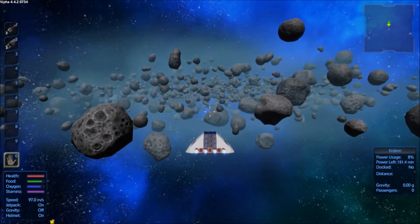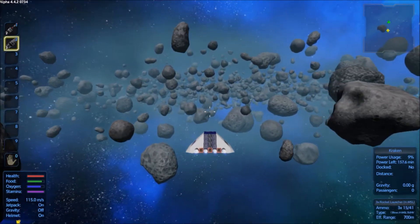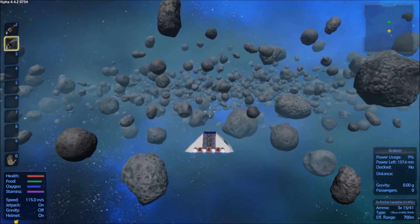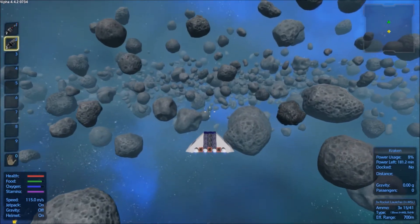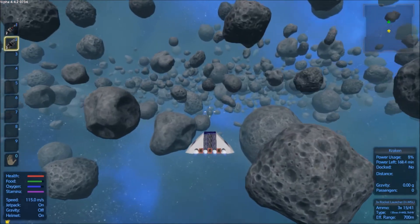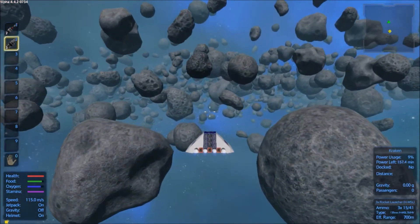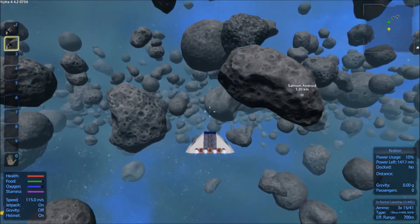All right, now we're going to fly on through the asteroid field with Kraken here. If I run into any drones I can blast them with homing missiles, but hopefully I'll just find that abandoned trading outpost and be able to take it. There's the outpost right over there.